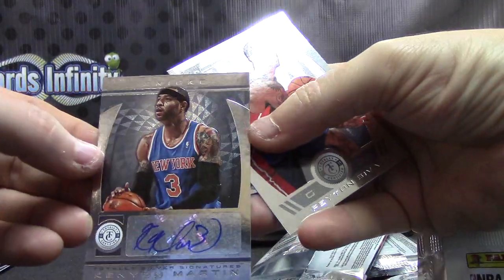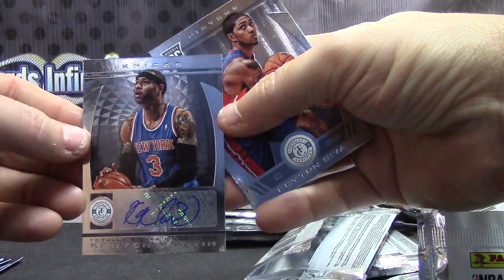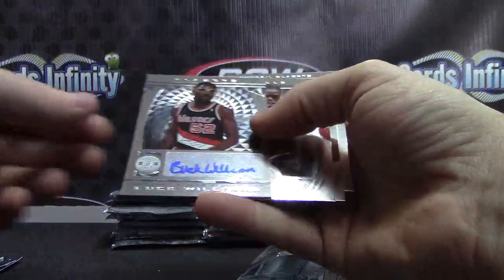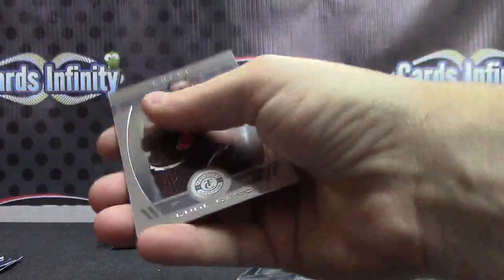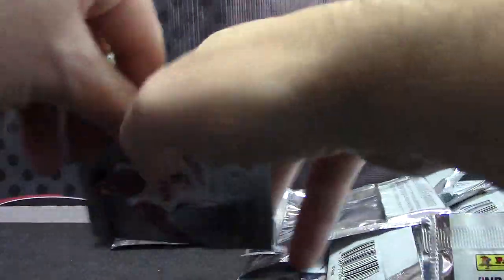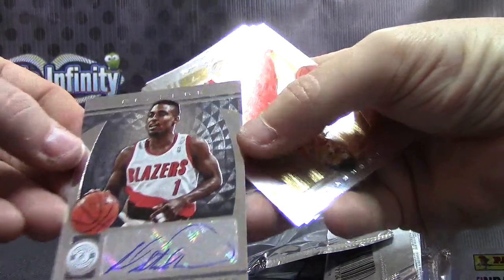Kenyon Martin autograph — Mavericks, now Knicks. Knicks Kenyon Martin. And your rookie is Peyton. Trying to find the Knicks again. Autograph — Buck Williams for the Blazers. They have a lot of hits. Darren Inn. Blazers again — Rod Strickland. Tons of Blazers. Not numbered. Gold card of Jeremy Lin, Rockets, numbered to 25. Six of 25.